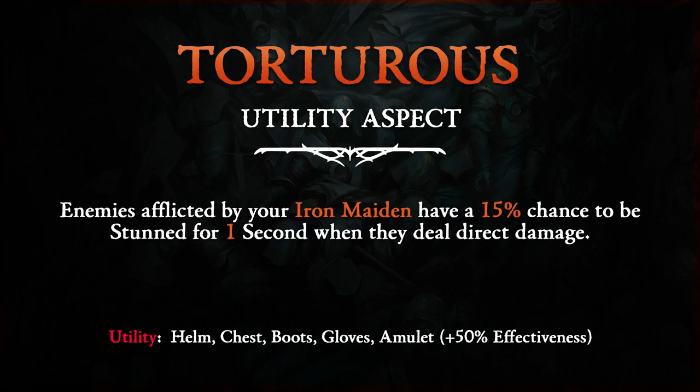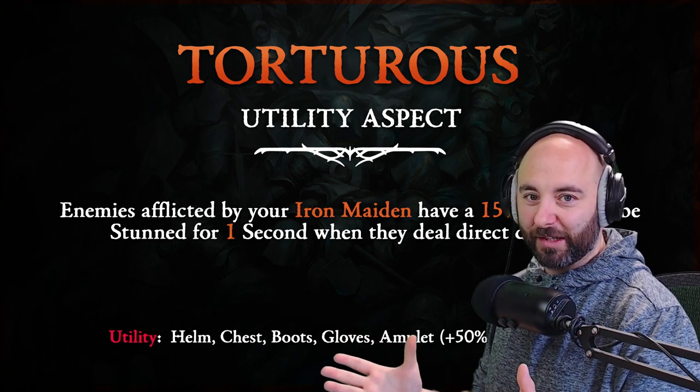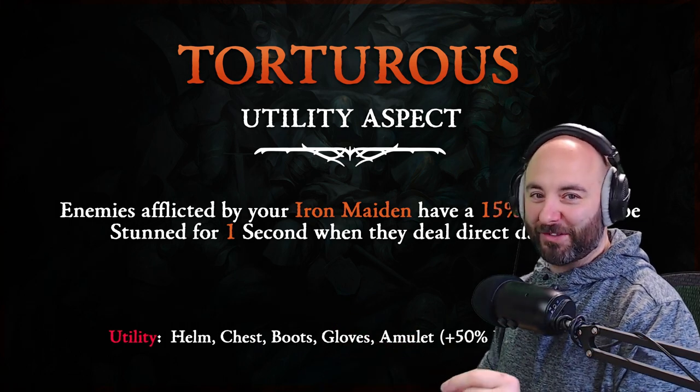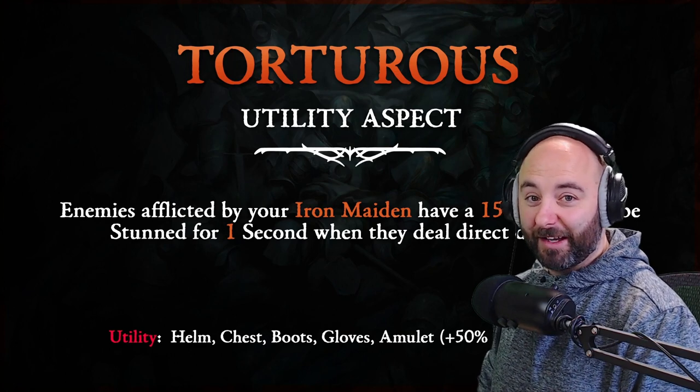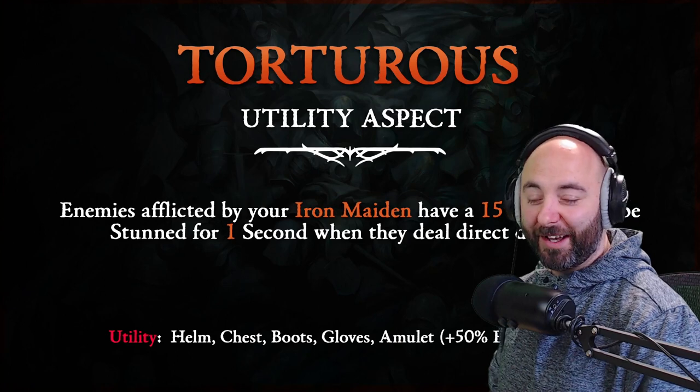Torturous Utility Legendary Aspect: Enemies afflicted by your Iron Maiden have a 15% chance to be stunned for one second when they deal direct damage. So you're not going to fight your way out of this situation - you're going to have to go ahead and pay 15% of the time you're going to be stunned, and that's not good for anybody. That's not the Necromancer, okay? Good luck!